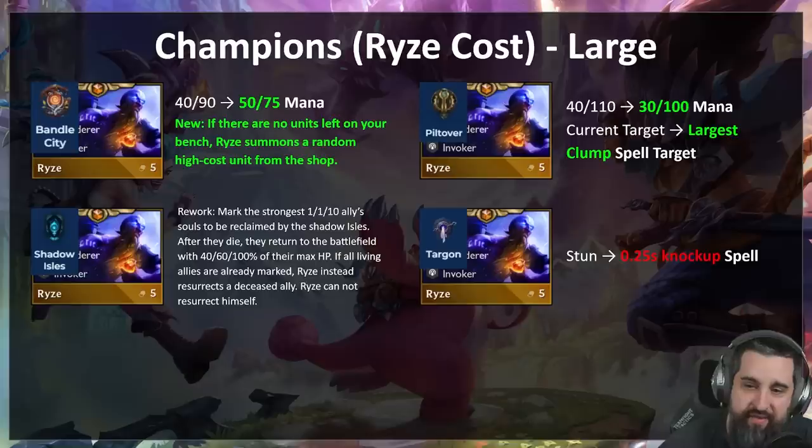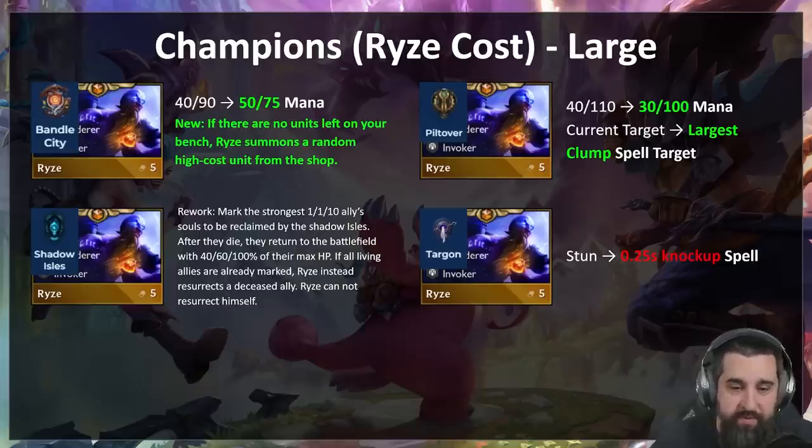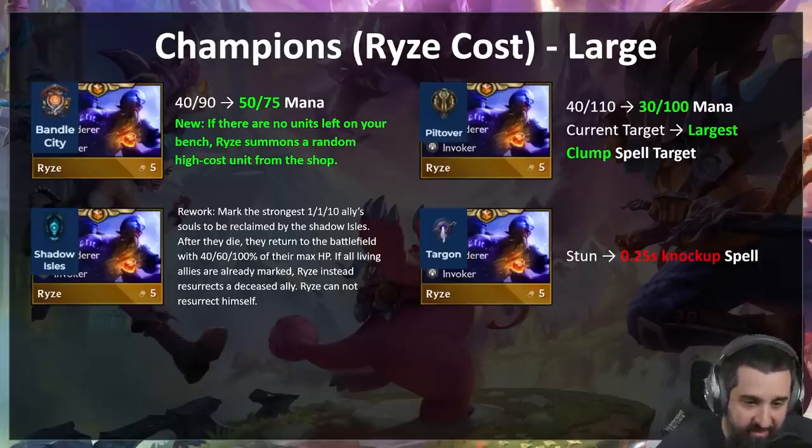Piltover Rise gets a little bit lower mana cost so he can cast more often. The bigger buff: instead of targeting the current target, he will always target the largest clump. This can give you some backline access and some cool positioning games, so Piltover Rise should be a bit better.